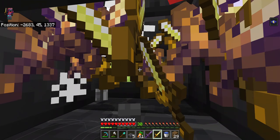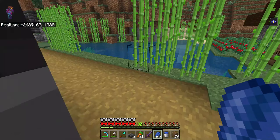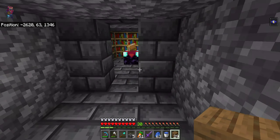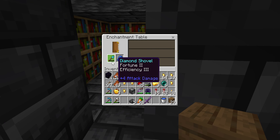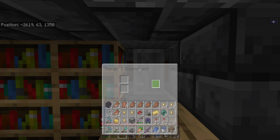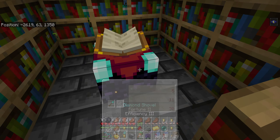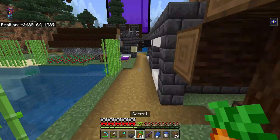I'm on level 30 now — let's see what we can get. Do something good, please. That is not good. It doesn't really matter — let's see what I can get on it now. I'm breaking three. I'm going to get to level 33 so I can enchant it twice.